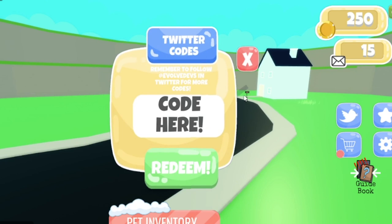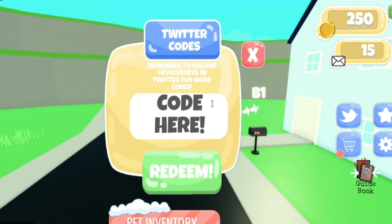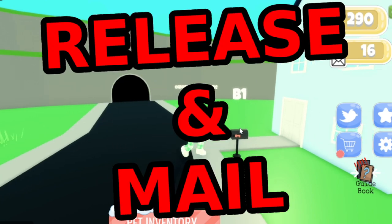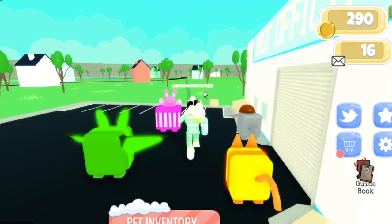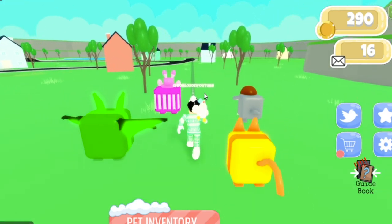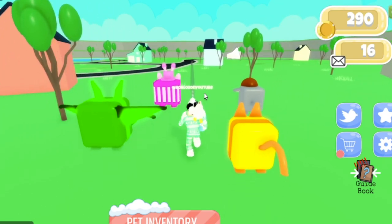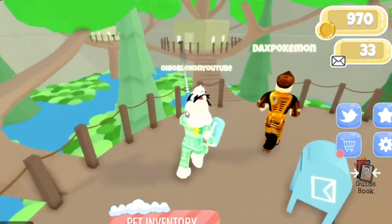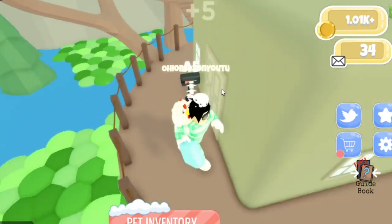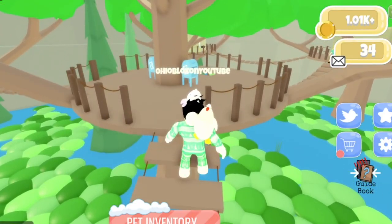You can follow them on Twitter and get some codes there. I know some codes available now — you can use code 'release' and code 'mail'. Oh my gosh, I have to go so far. We are buying a car once we get to 1,000. Because it's just too far away. We have the final mail to get us to 1,000. I went back to the old area to get it faster because I didn't have a car.